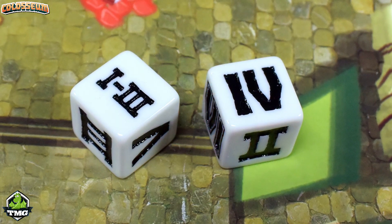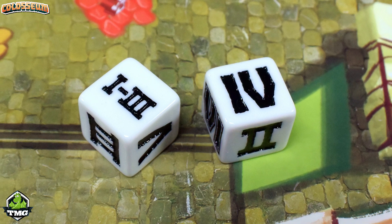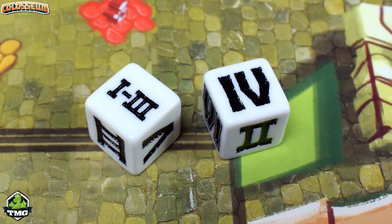Starting with the first player, they roll a single die with Roman numerals numbered one through six, which allows that player to move one of the nobles in a clockwise fashion one to six spaces. Those dice can be mitigated — you can roll two dice if you have one of the emperor's lodges. With two dice you can either combine them for one noble's movement or split them to move two different nobles, and you always move in a clockwise fashion.